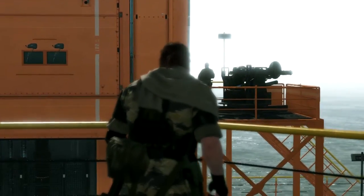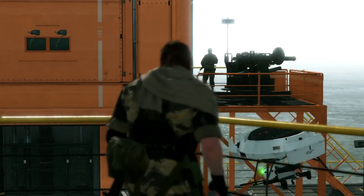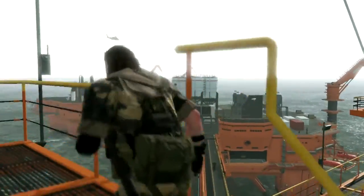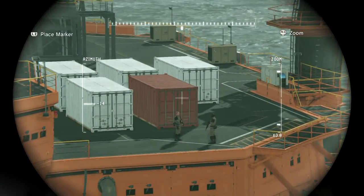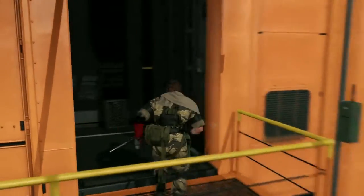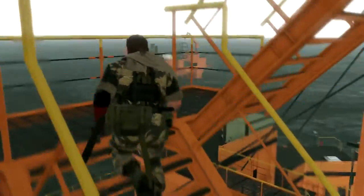Up ahead you see an anti-aircraft gun. This is an example of artillery that you can actually Fulton from the field. While you're out on your mission, you can actually Fulton artillery and equipment like this, bring it back to Mother Base, and install it here as part of your defenses. The container that we Fultoned earlier has made it back to Mother Base safely, and the vehicle as well. All these things you Fulton — whether it be personnel, vehicles, or resources — get sent back to Mother Base. Resources will add to your GMP, which you can use to upgrade Mother Base and expand it by building new platforms.